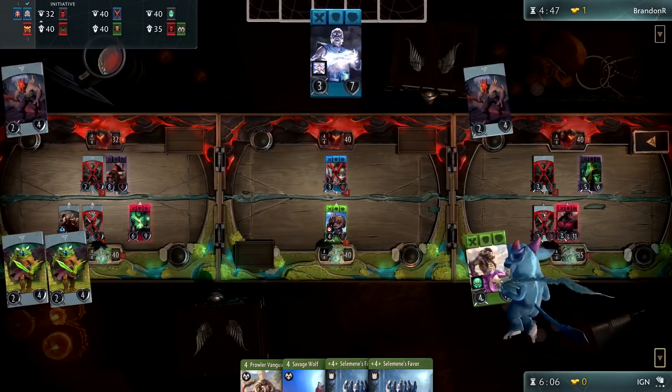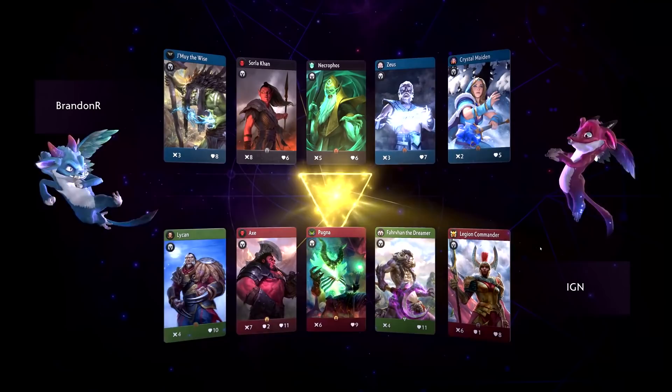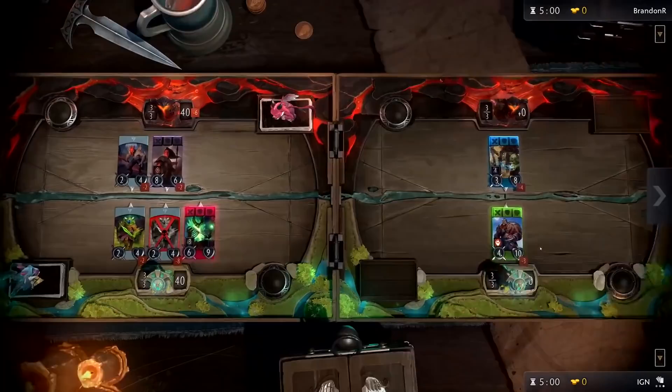With that out of the way, the first thing you need to do is choose a deck. You will start with some pre-made decks and it's probably best to practice with those first. However, when you're ready, you should build a deck of your own that complements the strategy you wish to employ and your playstyle.